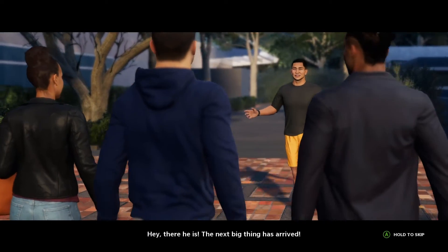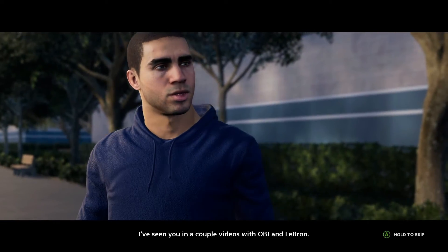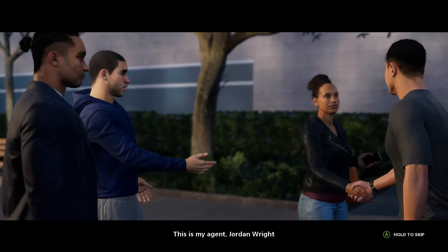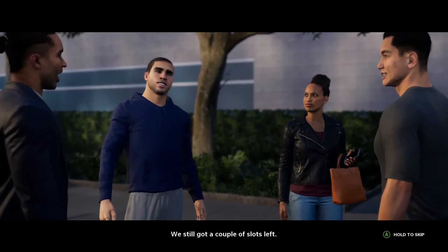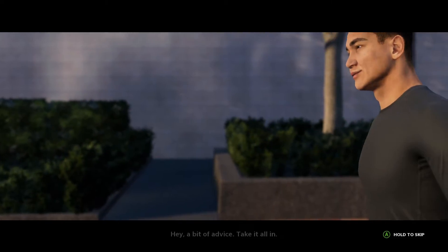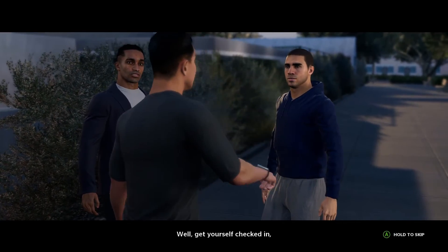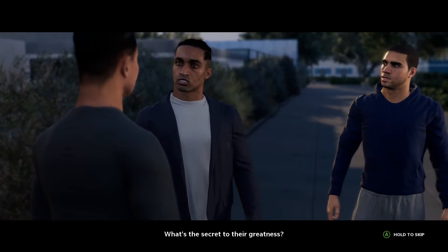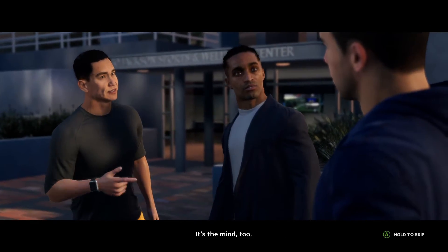Hey there he is — the next big thing has arrived. Brandon Young, lead sports performance director. Nice to meet you. I've seen you in a couple videos with OBJ and LeBron. Well, you made it here, so that must mean you've got next. And I see you brought the whole team with you. I wouldn't be here without him — this is my agent. Grand manager? Oh, you sure you're not supposed to be part of the program? We've still got a couple of slots left. I'm retired — I can give him a run for his money. Before you go — you've worked with some of the biggest names out there. What's the secret to their greatness? Frankly, it's balance. It's more than the body, skills, and the stats. It's the mind too. Nice to meet you.